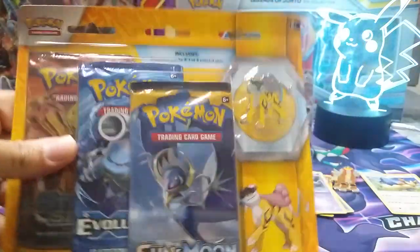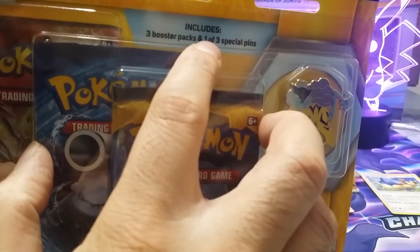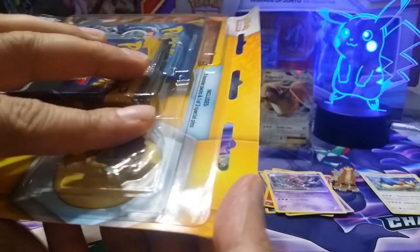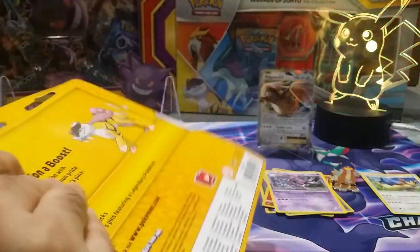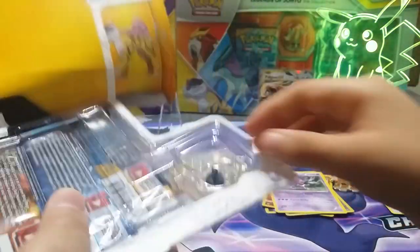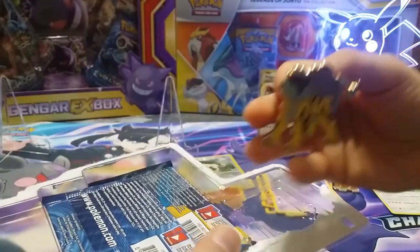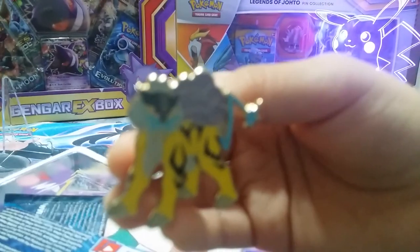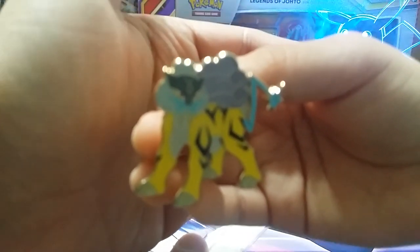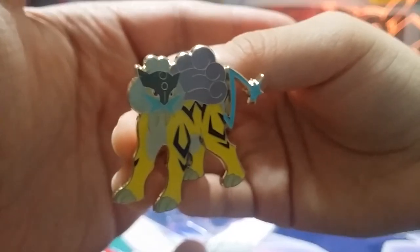On to our last package — last blister. Three booster packs and one of three special pins. It took forever for this package to come from GameStop. I got an alert today — it's Sunday — FedEx dropped it off and I was going nuts looking for it. Come to find out they dropped it off at the neighbor's door instead of our door. That's weird. Pin — that's a nice pin.